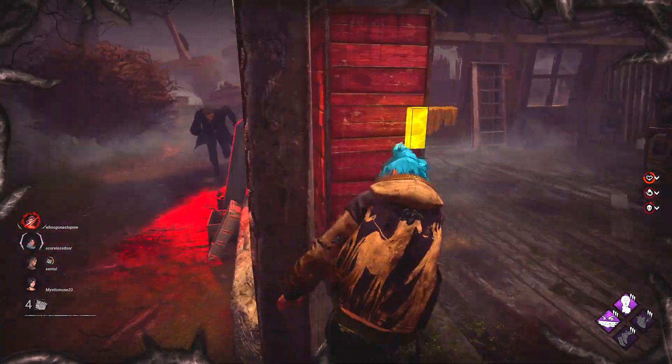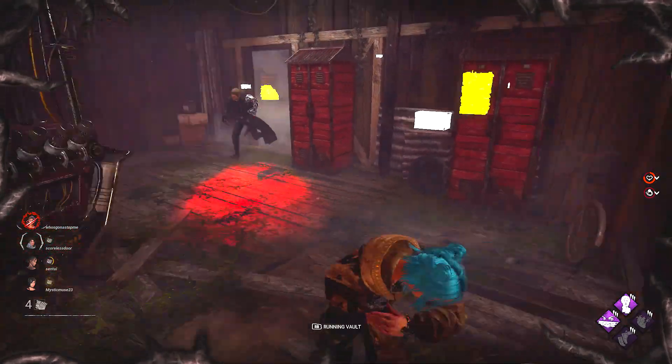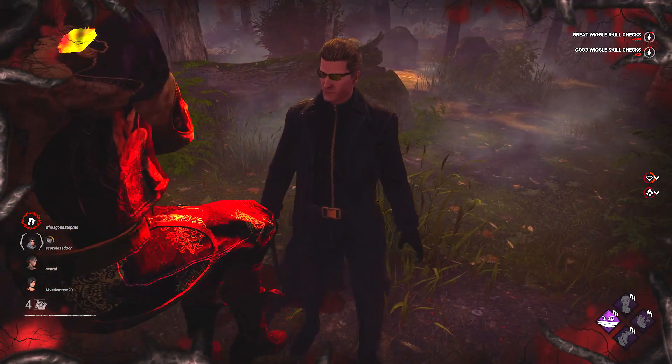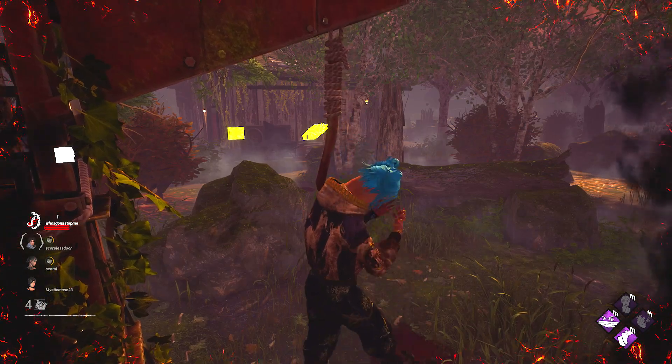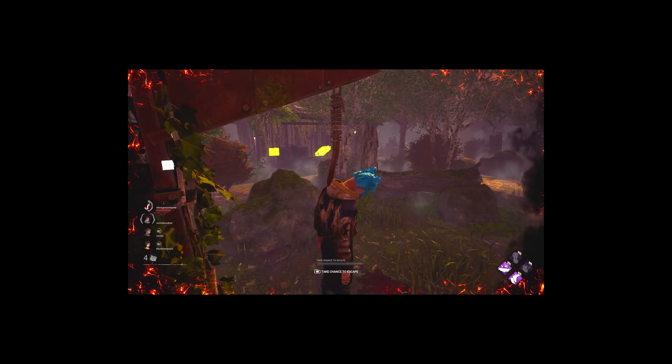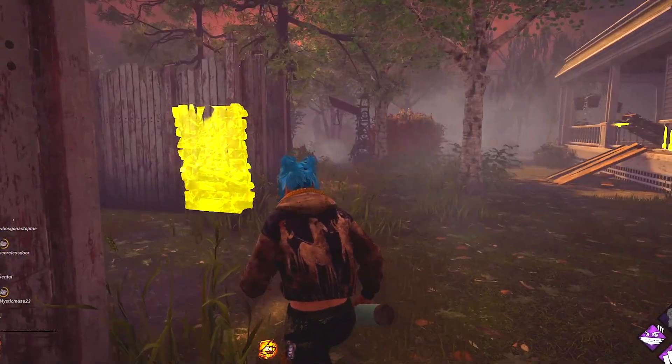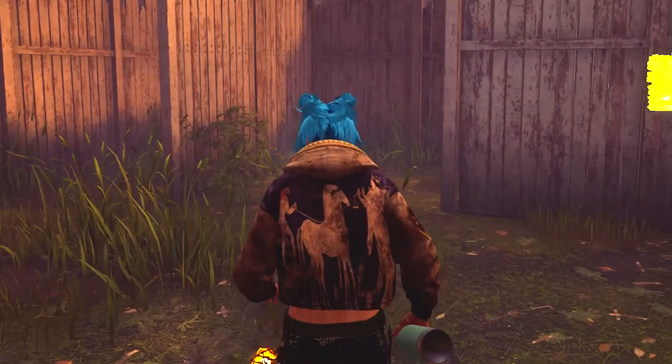Don't be shot now. You can vault that window. I know he's going to think that I'm going to vault the window. Let me fake it. Draw the pallet. So we got our Sprint Burst again. Right now I'm trying to get to a gen, but because I have to walk, it's kind of taking me longer than it usually should. This is why I hate Sprint Burst, bruh.